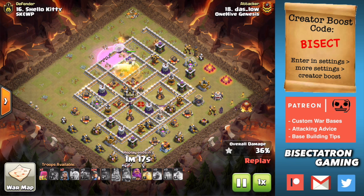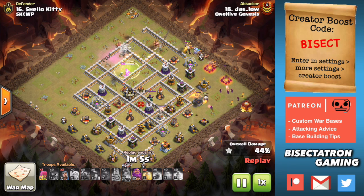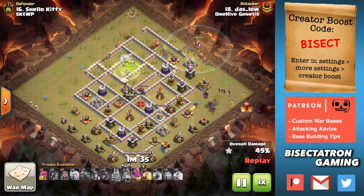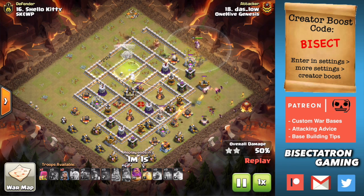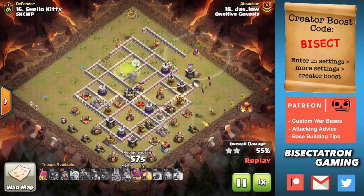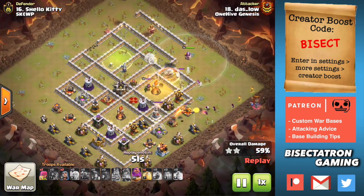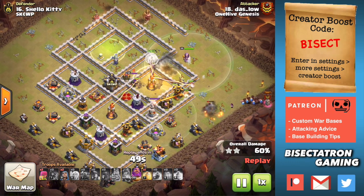It drops down — P.E.K.K.A., bunch of Wizards coming out. Sometimes you're going to want to use a brief funneling troop to push that P.E.K.K.A. the correct direction, because it's kind of 50-50 if it goes the right way. Although if the Miners are deployed quickly and nearby, they can also push the P.E.K.K.A. the correct way. You can see it's kind of going up here and some of the Wizards are going to suffer because of that. But anyway, it does a pretty good job. It doesn't have to be a perfect funnel on that side. Heal spells switch once again onto the Miners, which is always nice.